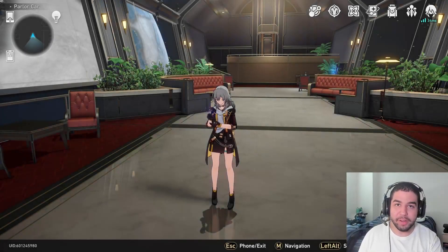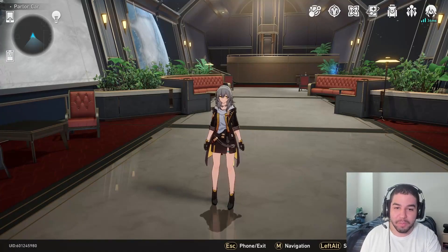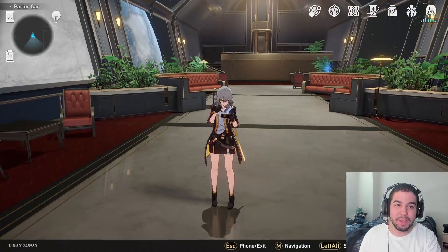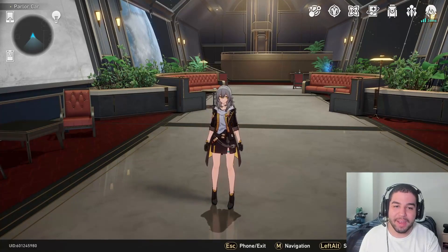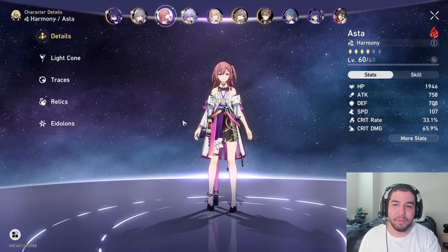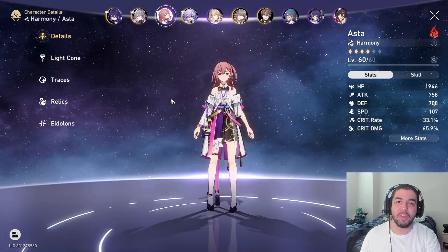Today we're going to be talking about attack order in Honkai Star Rail and how that can benefit your damage and help you get through more content more quickly. When we talk about attack order, it is the order that your team is able to attack in combat — there's a turn order display on the side showing who's going in what order.